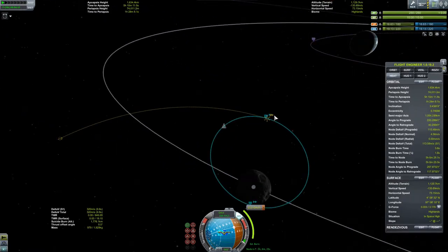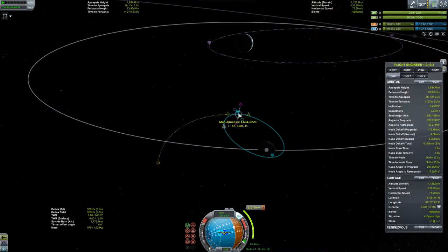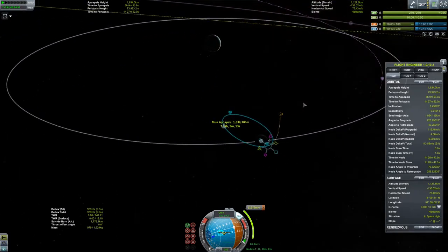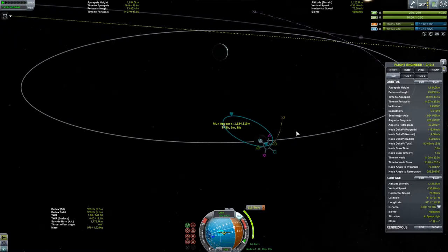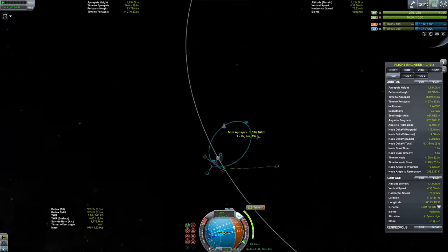What I said in stream was: never do a return burn at your apoapsis if you've got an eccentric orbit. You want to burn at the periapsis - but if we try to set up a node at our periapsis right now, that's going to fling us out of the Kerbin system into interplanetary space. That's because the periapsis is currently aligned with the prograde of the Mun. If we burn at the periapsis now, we add our velocity to the Mun's velocity and go out at a very high velocity that way.